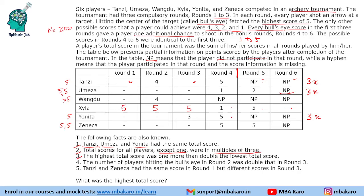The highest score was 1 more than double the lowest score. The highest score could be Zayla's or Zeneca's, since both are playing 5 or 6 rounds. Now, the highest score is going to be an odd number — why odd? Because it is 1 more than double, and double is an even number, so 1 more means odd. So whoever gets the highest will have an odd score.